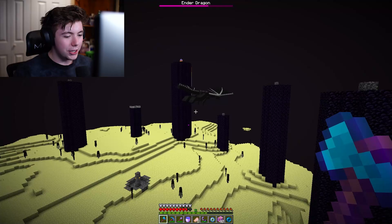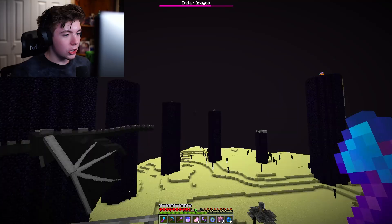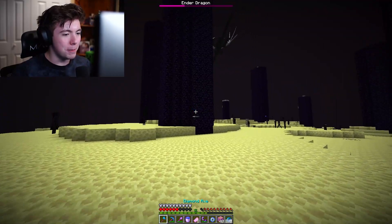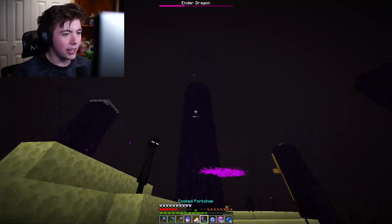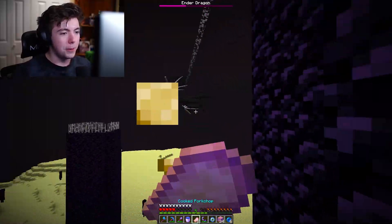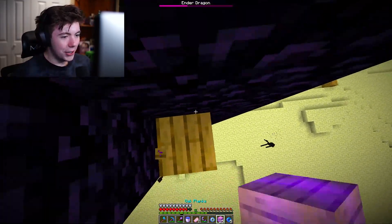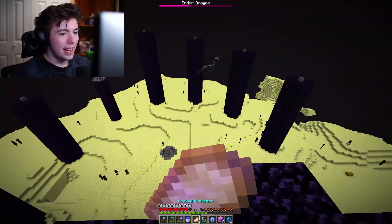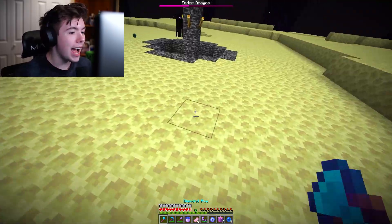Look how much damage the dragon is taking just by running into me. Stop trying to hurt me — it obviously doesn't end well for you. Wait, there's still a pillar left? This is the most aggressive dragon I've ever fought, but it's dying so much because of what it's doing — it keeps going after me. Last pillar down, and here we go dragon — go down. Wow, it actually listened when I asked. What a nice little dragon.